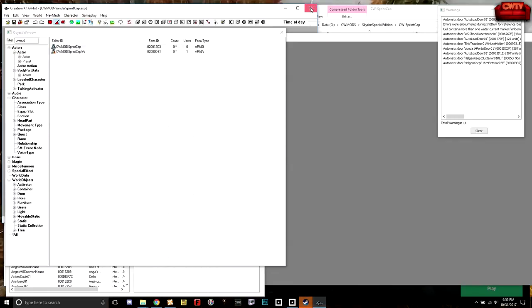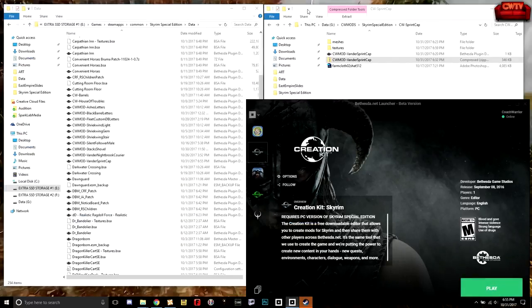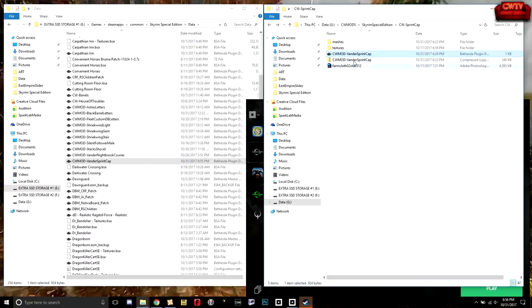We've got our updates made, let's close this down. Now we've got something we can actually test in-game. Before we do that — this is now a brand spanking new ESP file; the timestamp is 6:55 p.m. and it is 6:55 p.m. right now. The ESP file in the install package we made is the old one. So let's play it safe and go back and overwrite it. We may as well also drop the new one into our install package so we know it's up to date.